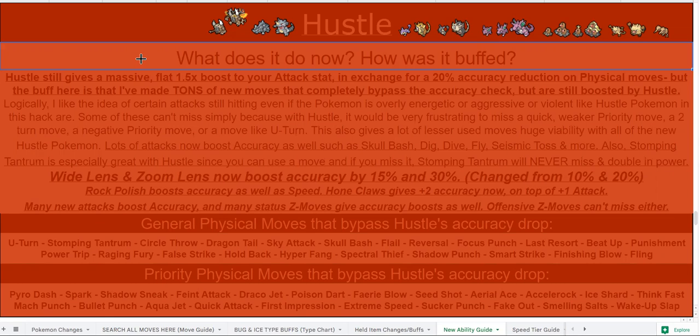Hone Claws, instead of giving plus one, now gives you plus two accuracy. There are also new moves that boost accuracy. I also made Wide Lens and Zoom Lens boost more, so if Primeape runs Wide Lens Close Combat, it now has a 92% chance to hit instead of an 88% chance with Hustle. You still get that giant Choice Band boost, so that's really incredible on Primeape.